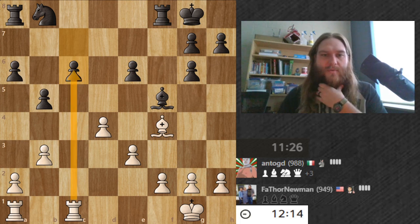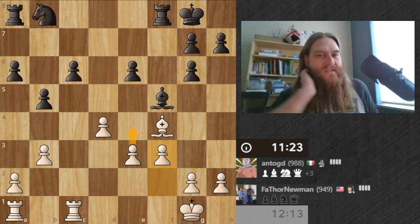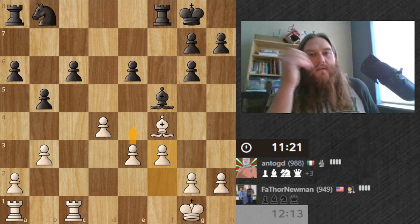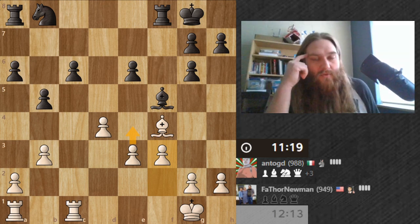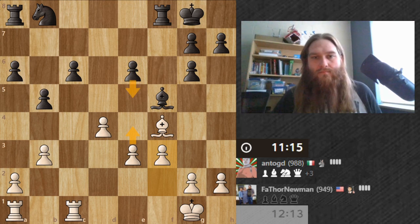This move is off the table, but what I'm successfully doing is hemming this bishop in. So I'll do this move with the plan to do that move next, and then unless they push this pawn, their bishop is effectively trapped.